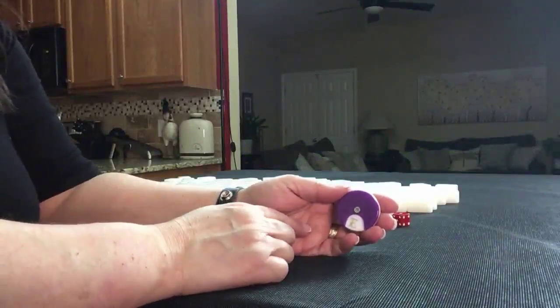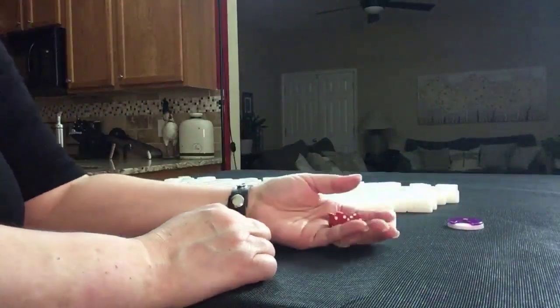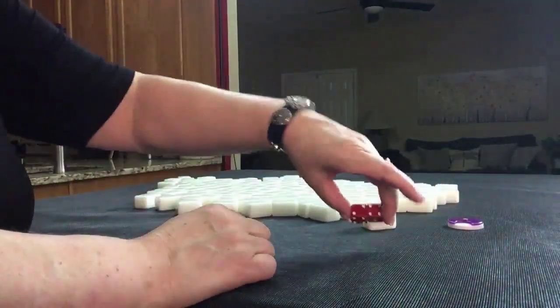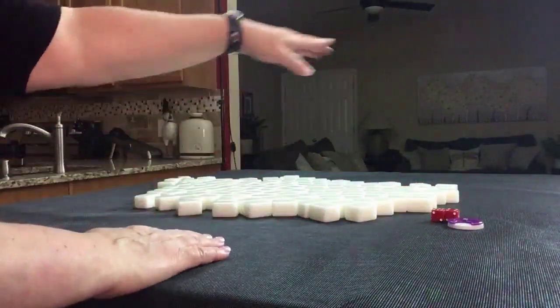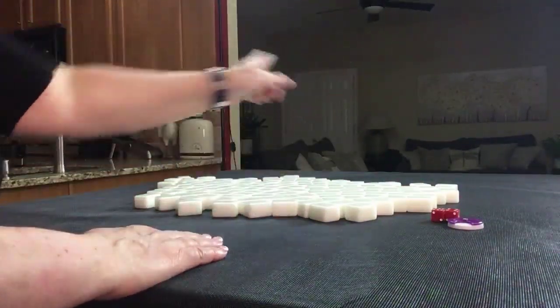We're going to do four random pulls starting with East Round. We'll roll these dice to determine which player we are. I rolled a six, so we're going to be player two. This just keeps the variables fresh — it's not actually part of the game. Each player sits at a side on the table: player one, two, three, four.